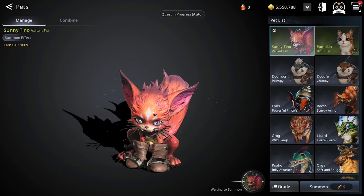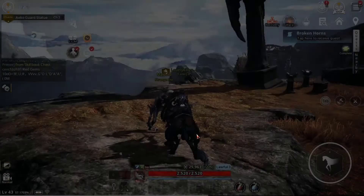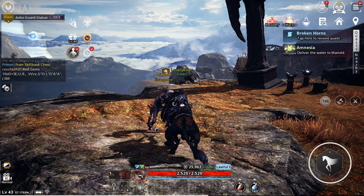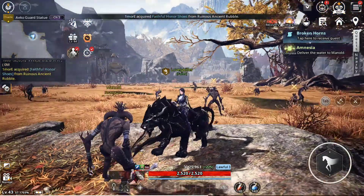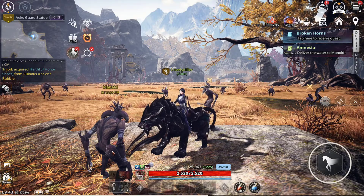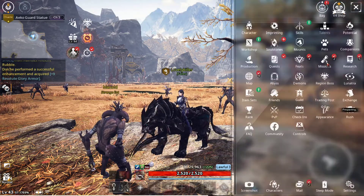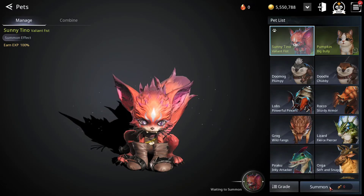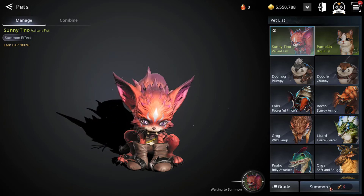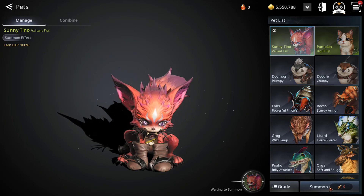Another thing that I wondered when I started: when you have a pet summoned, there is some number that keeps rising. At first I thought that was the level of the cutie, but it's not — it's actually a scroll that you are required in order to summon it. They drop pretty easily. I just put them in my bank by accident because I was moving stuff. That's what you need to summon the little cutie which runs next to you and gives you its bonus.